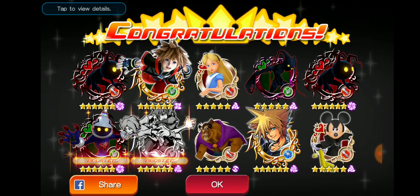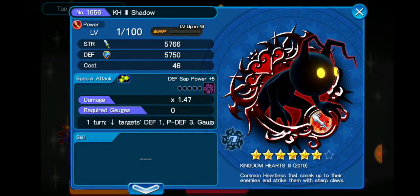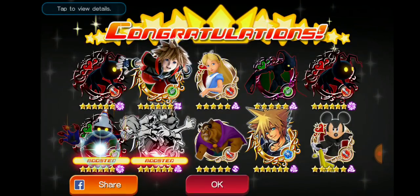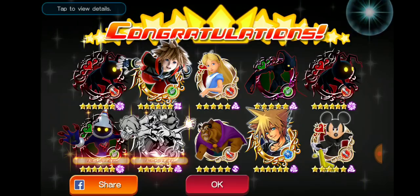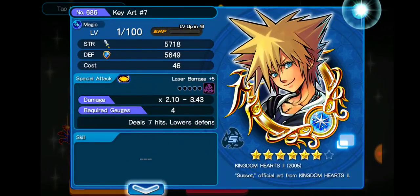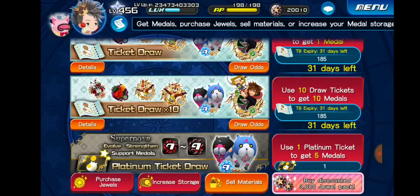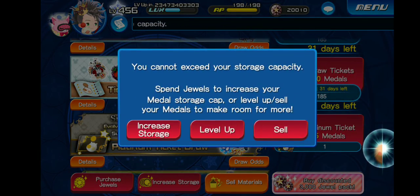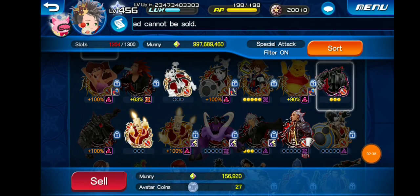We did not get a seven-star medal again. Let's hope we get some good trade medals or something. This pull wasn't great in my opinion, but we did get KH3 Shadow times two, KH3 Soldier Boosted, and HD Sora, as well as a seven-star. Not terrible — could be worse. We also got a trade medal for Prime Neku and Joshua.